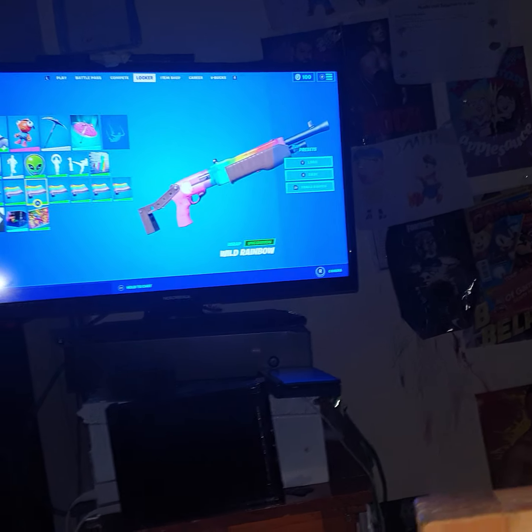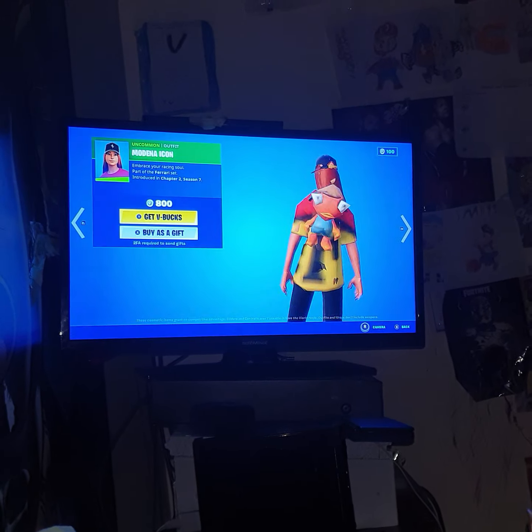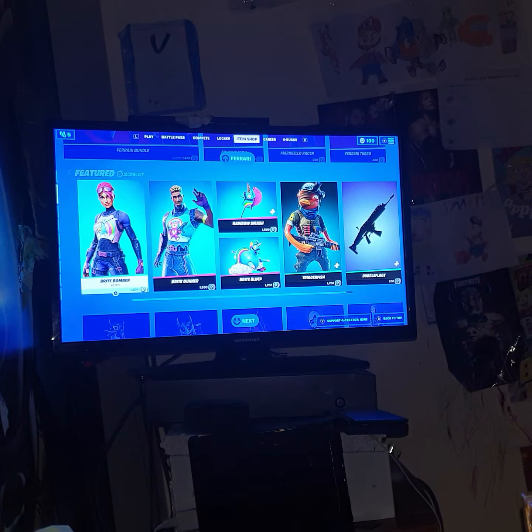Wait, can we try and get a stamp? Yeah, show everything in the item shop — we'll actually do that. So we have this modern icon skin, though it's not really showing that part. Then we have this backbling.